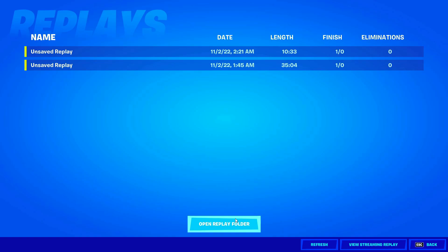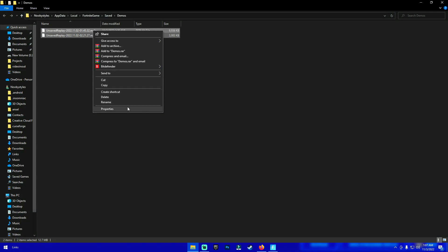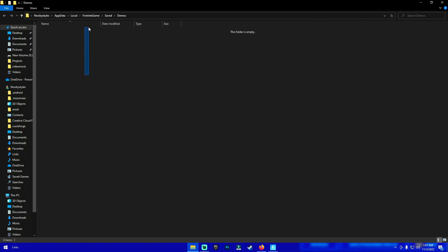Basically all you gotta do is click on Open Folder right here and it should open up the folder. Delete everything in this folder and it will delete the replays. If you want to keep a replay, take it and put it into a different folder, and after you're done with the glitch you can put it back.